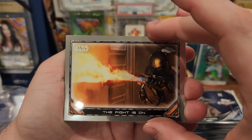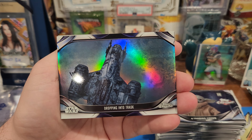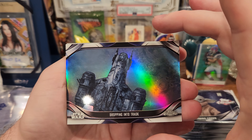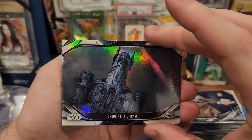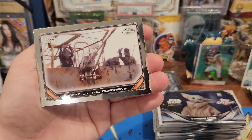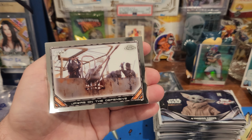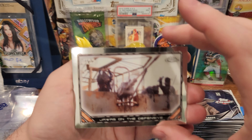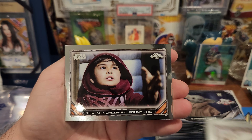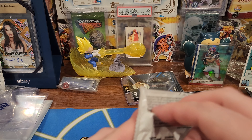The Fight is On — Flamethrower. Look at that. Dropping into Trask — refractor. It doesn't say on the back if they're refractors or not, but it's got a different border. I wonder if that's a special border because it's not silver. That was probably the more basic pack.